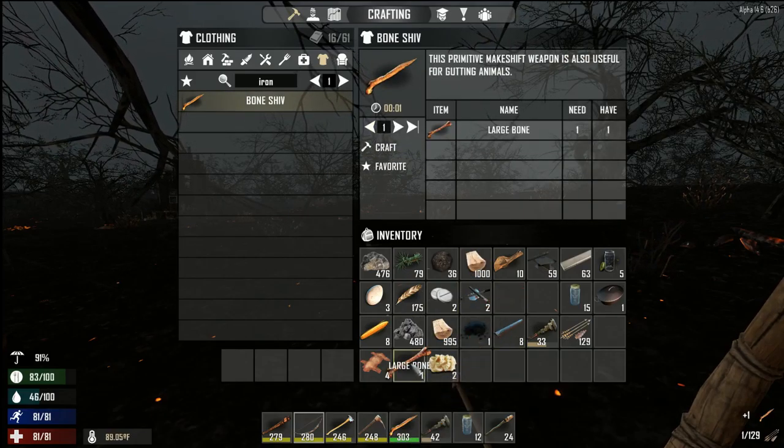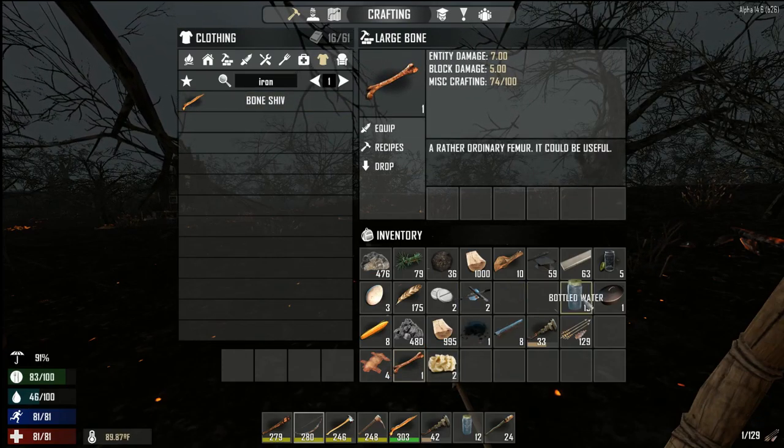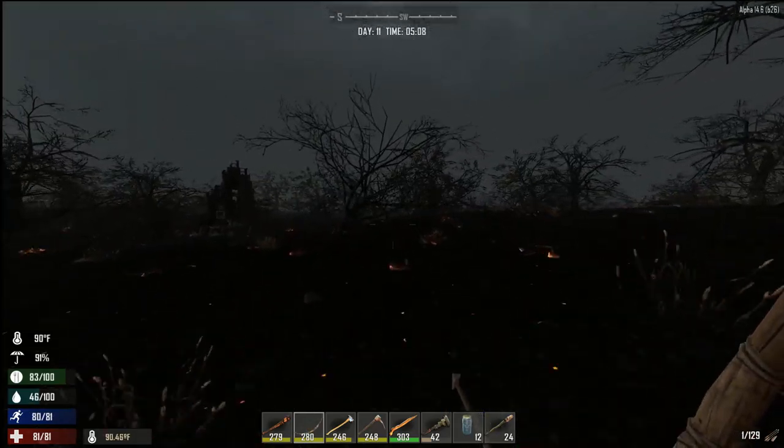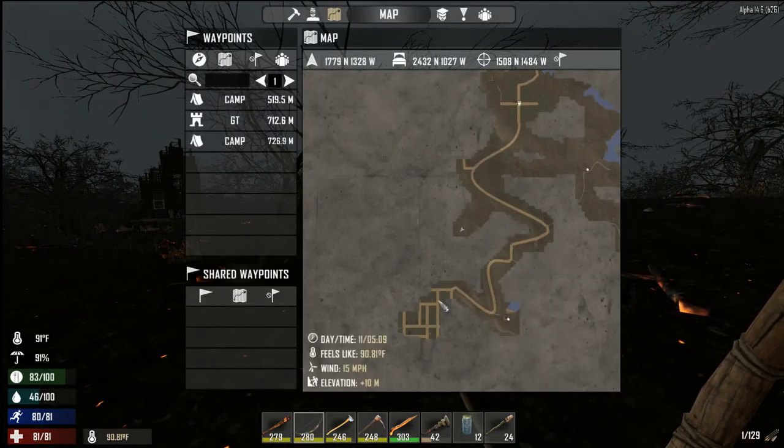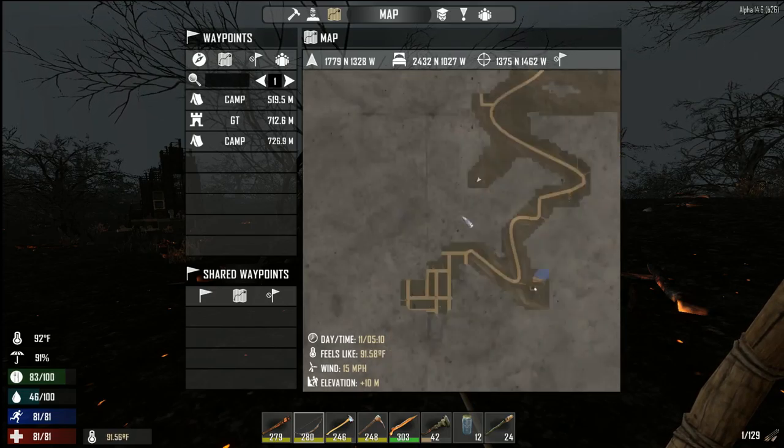I don't need the iron here. I got a shiv — or, I was going to make a shiv. There we go, now we got our shiv. I'll keep that for the moment.